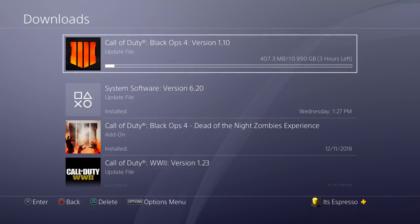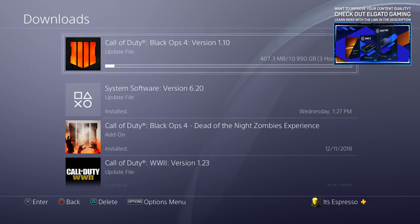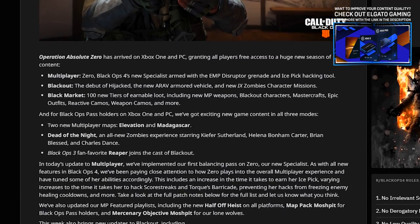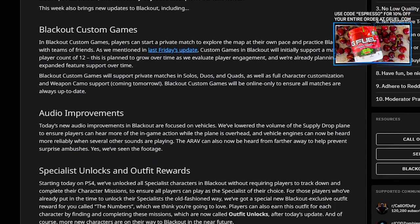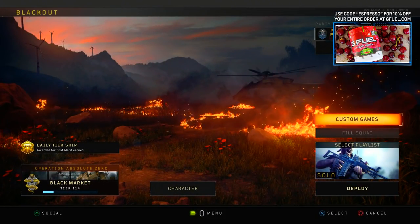One thing missing from Black Ops 4's 1.10 update yesterday — when we got that big massive title update for everybody, PC should have it by now at this point — was the inclusion of camos within Blackout.